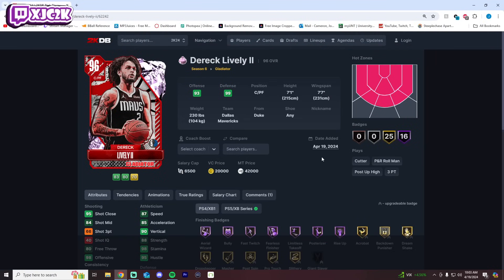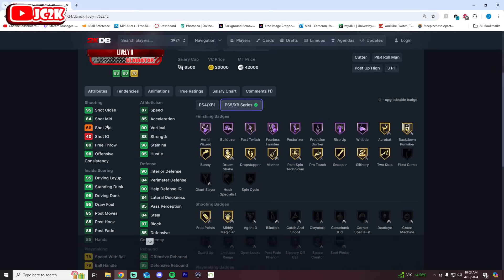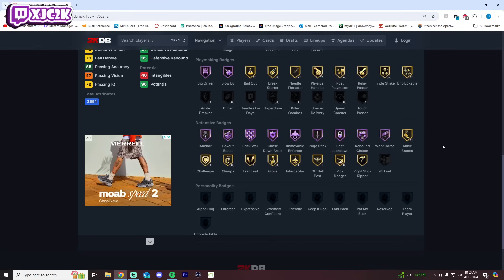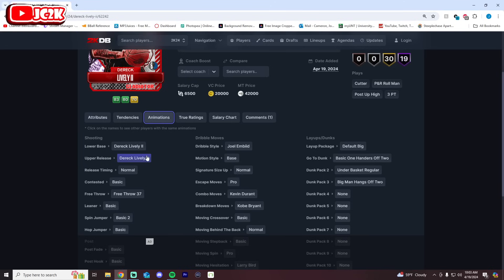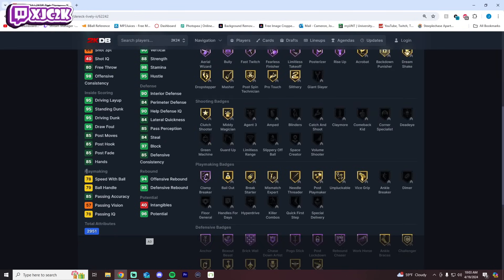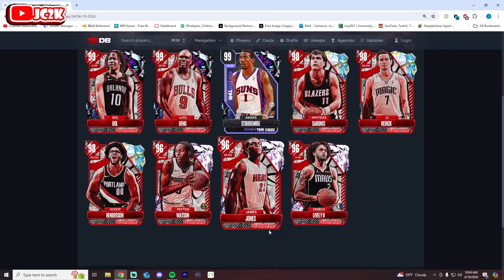Derek Lively is 7'1" with a 7'7" wingspan at center, giving him elite-level size. His three-ball is a 66, which I thought would be mid-70s, but it should be greenable — put a shoe on him and some shooting badges and he can knock down open threes. Defensively he should be phenomenal with half anchor, brick wall, chase down, and movable post lockdown. His release isn't incredible but this card will be good — a very viable, solid pink diamond big man.